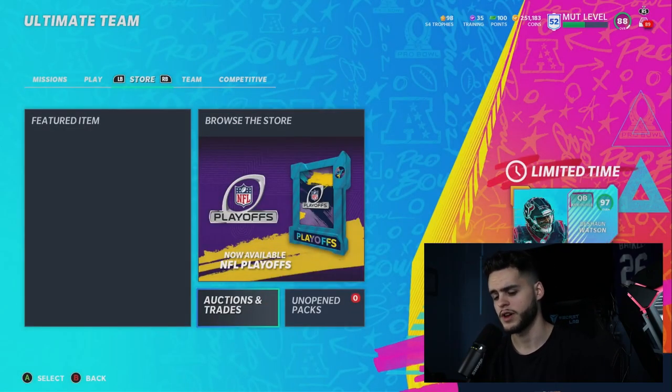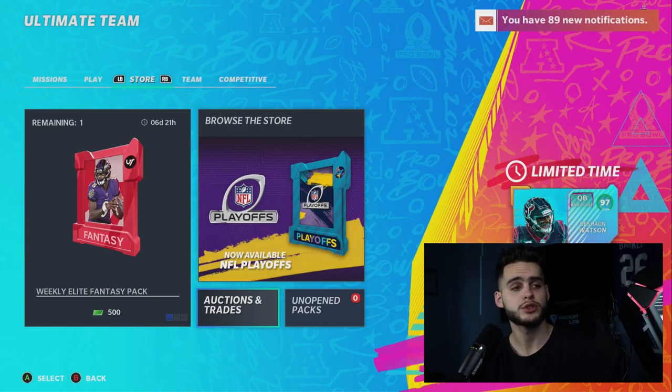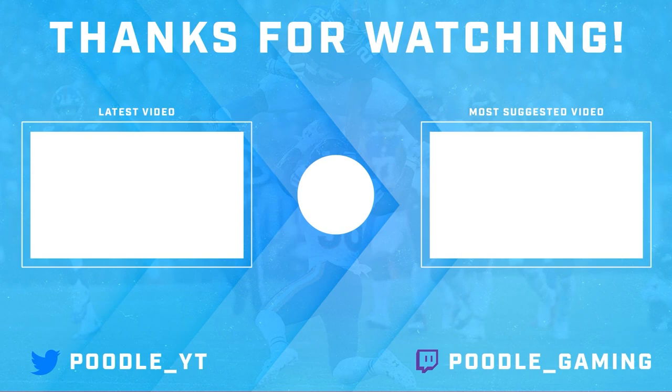That wraps up today's video. Make sure you open your MUT Reward packs if you haven't already. Comment down below — let me know what you guys got in your Team of the Year pack. If you need coins and that fantasy pack didn't satisfy your craving, head over to MuttReserve and use code POODLE to pick up some coins and buy the Team of the Year cards you want. Also check out my morning video going over the Super Bowl content with some leaked current scene stuff. Enjoy the rest of your day — I'm out, peace.